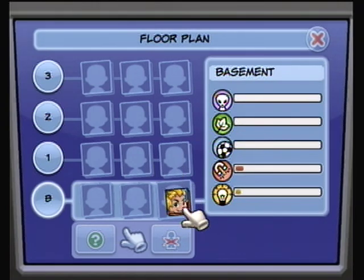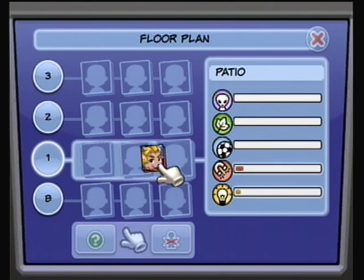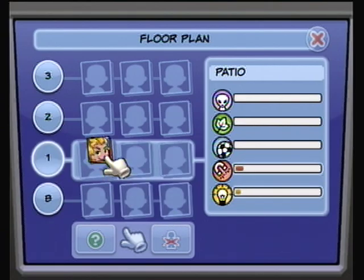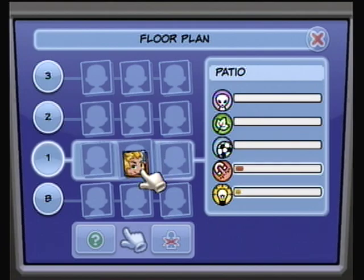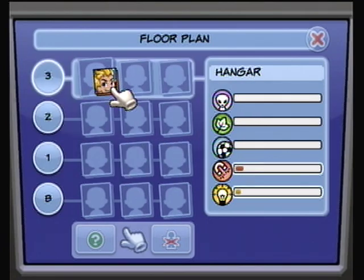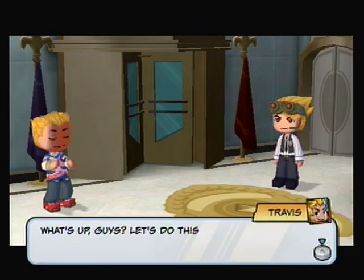Now he has three Charisma and two Smarts, so you can put him on a floor that you want to be the smart floor. I just put him anywhere — I usually stick him in the hangar because that's usually my Charisma floor. 'Welcome to the team!' 'What's up guys, let's do this!'